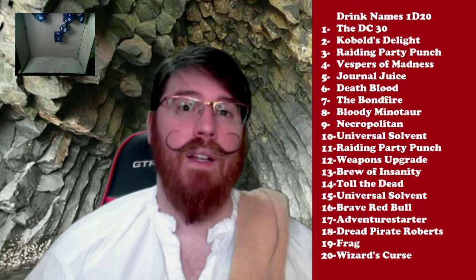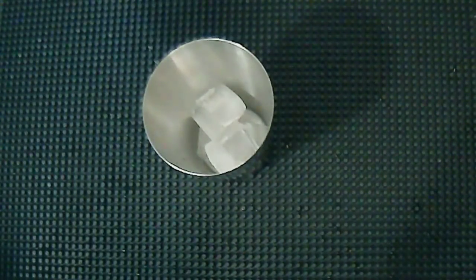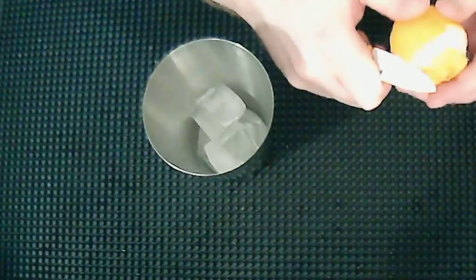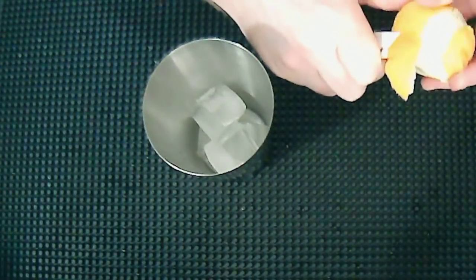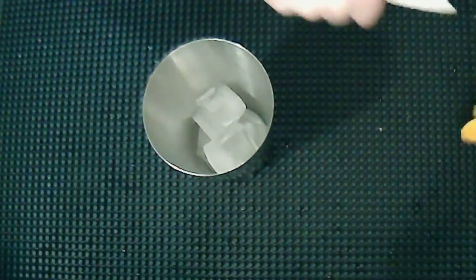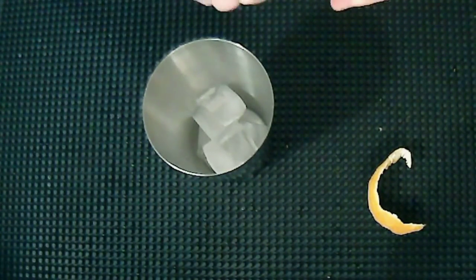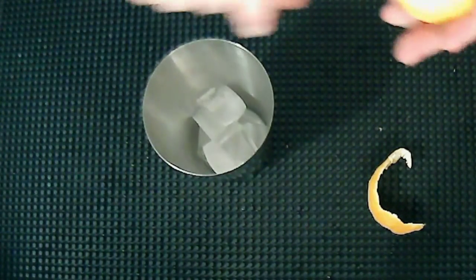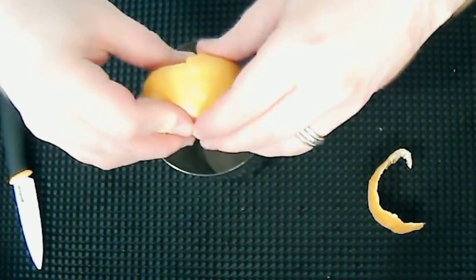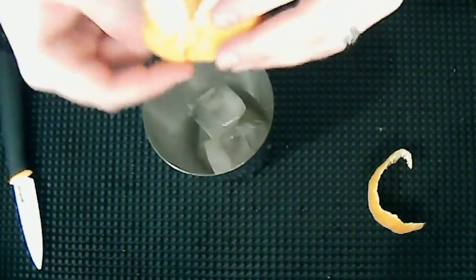But how does it come together? Well, let's find out together on the bar top cam. Since we are putting some citrus into this one, I'm going to go ahead and build it in a cocktail shaker. Start with a few D6 of cold damage. I'm going to take a bit of the zest of this lemon, and we'll save that for later. Then I'm going to take a little bit of lemon juice in the shaker — I'm going to call that half an ounce of lemon juice.